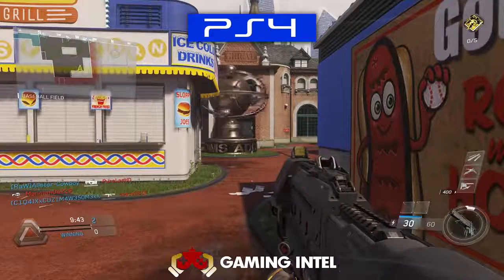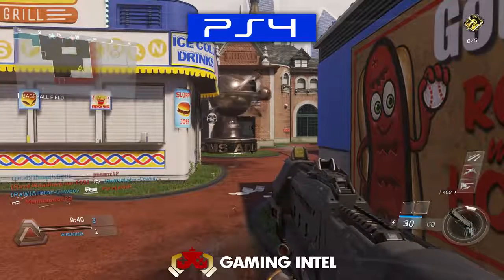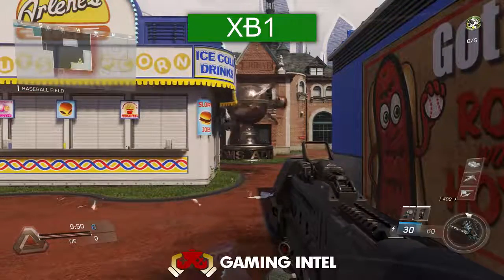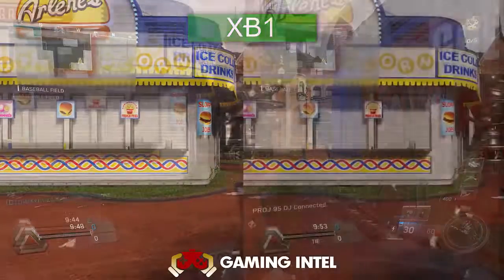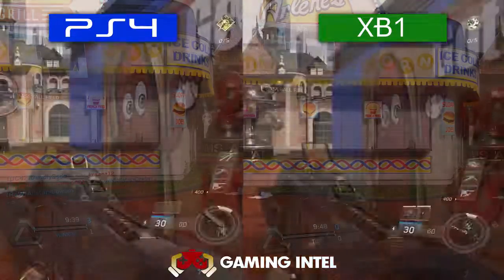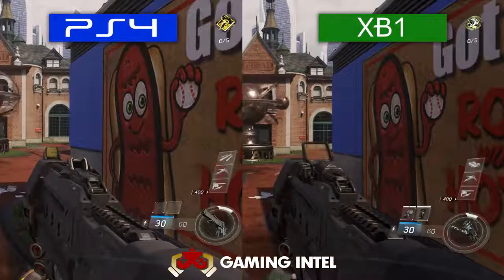Now jumping over to the map Throwback, once again there's barely any difference in detail. There seems to be a bit more difference on the floor and grass on the Xbox One side, but from afar there seems to be more detail on the bricks and windows on the PS4 side. Here's a side by side comparison, and you can actually notice a bit of it, but it's really not that serious.